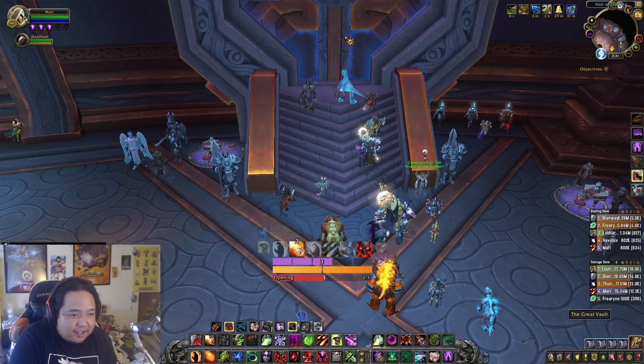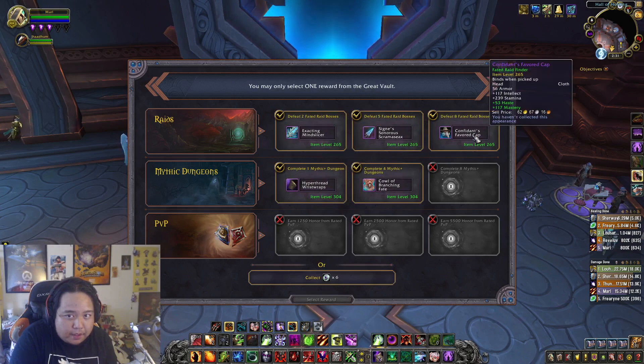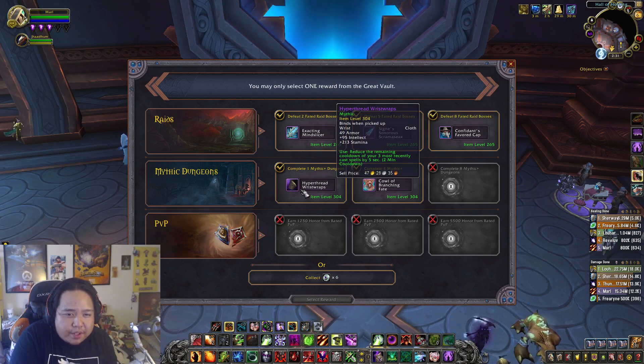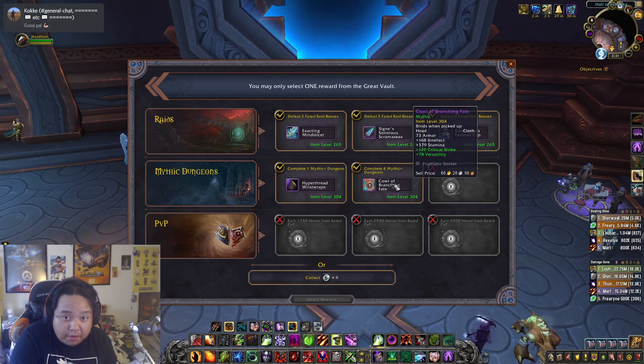Now for our warlock — we ran four keys so we get two chests. Let's get something great, something fantastic. We got some transmog, more transmog, and more transmog — we are not taking any of the transmog today. We got 304 wrist wraps which reduce the remaining cooldown of my three most recently cast spells by five seconds. We want to get the Mechagon rings, so we're going to have to recraft our legendary onto a wrist — I don't think we're taking that.